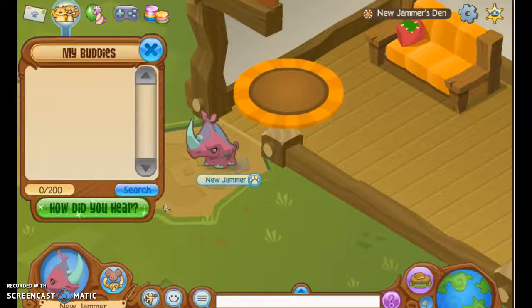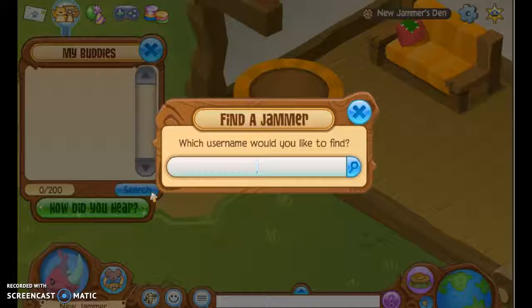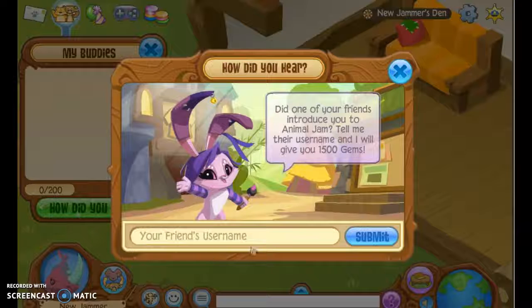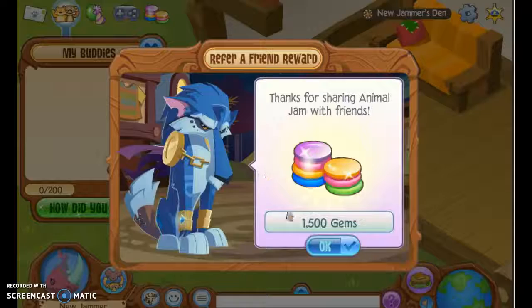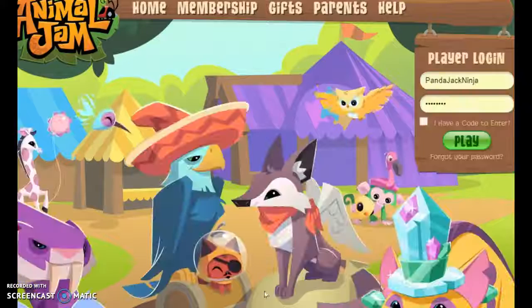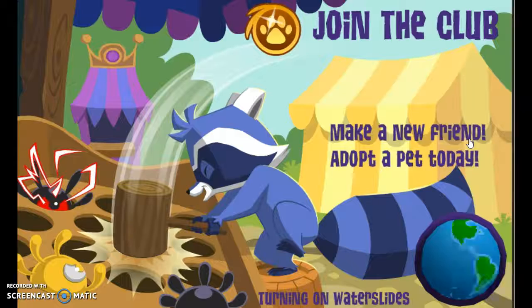So, I have another new jammer account, and my name is Spongebob SquarePant. You go to the search bar and type in your username, PandaJackNinja. Submit. You get out, and you go back to your own account.